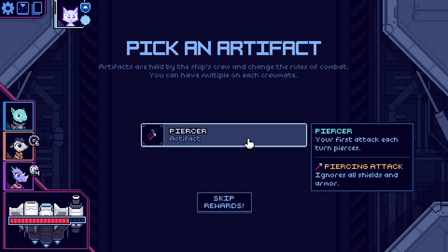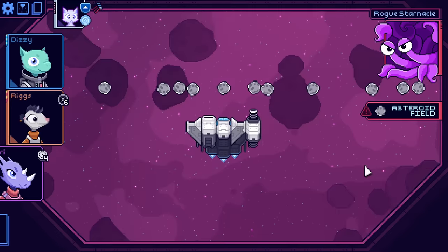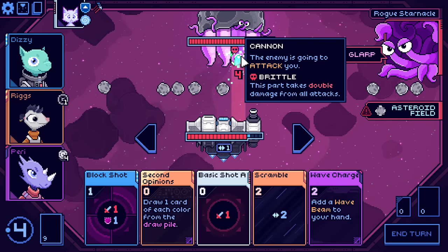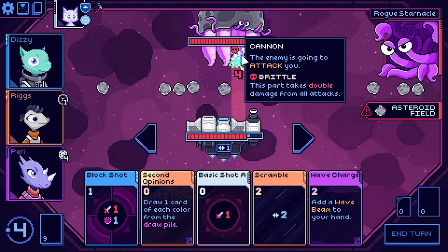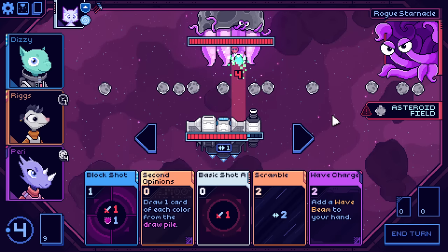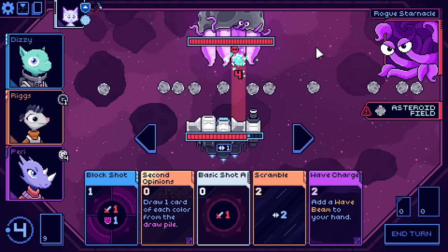Piercer — your first attack each turn pierces, which means it ignores all shields and armor. Handy. Alright, time for the double elite. This enemy is using a cannon that is also brittle — it'll take double damage while I'm firing directly at that. Other than that it just looks like it's about to do four damage this turn. Let's draw some cards.